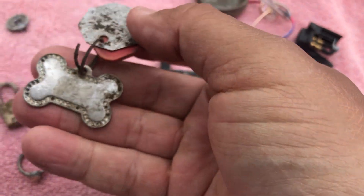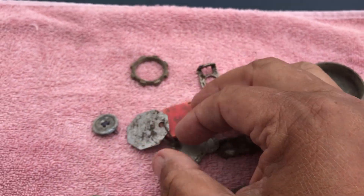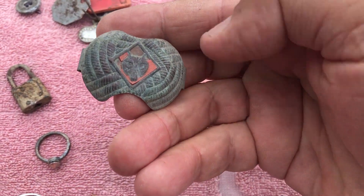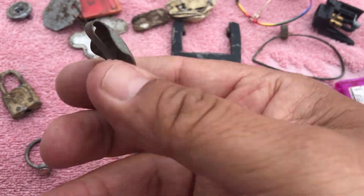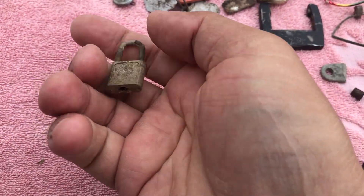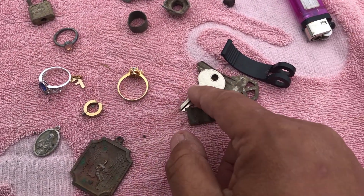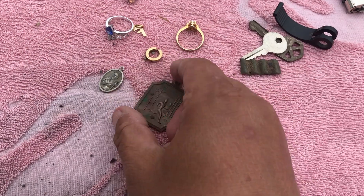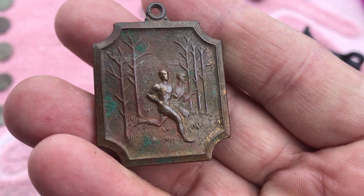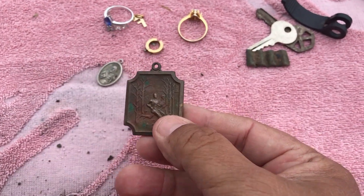Got those dog tags — I didn't clean them. Got a button, a pull tab. This one is for Boy Scouts, I believe they told me. Got this little lock — I tried to find a brand on it but couldn't see nothing. Got some keys. Got this medallion — it's a gentleman running. It gave me a real good signal. Good medallion.